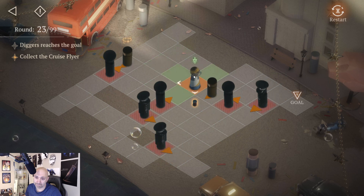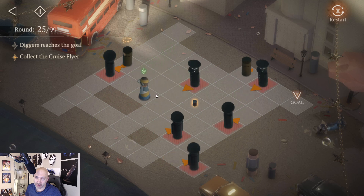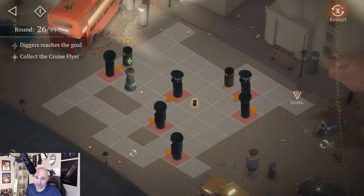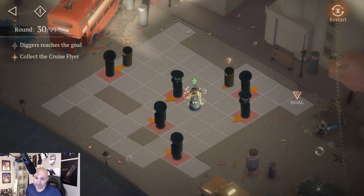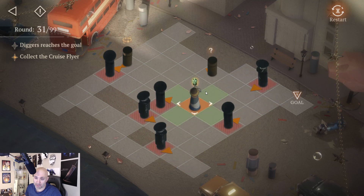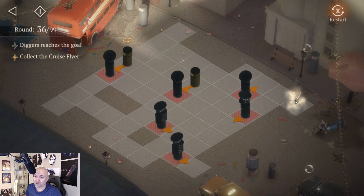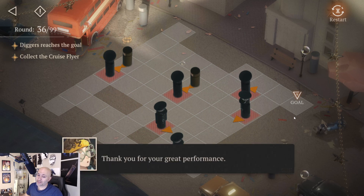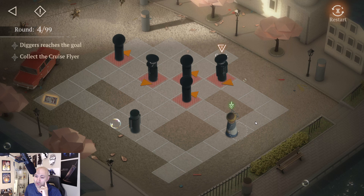We're going to need to get this last flyer as well. This guy moves twice, so we've got to think smart here. There we go — move him up. Bam, bam — look at that, cool.